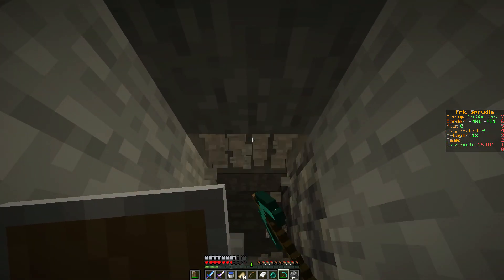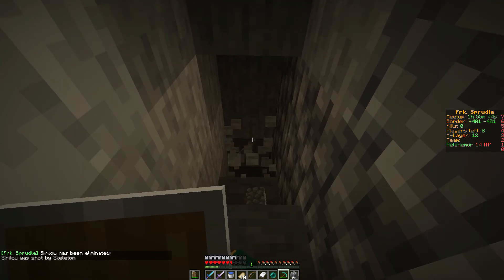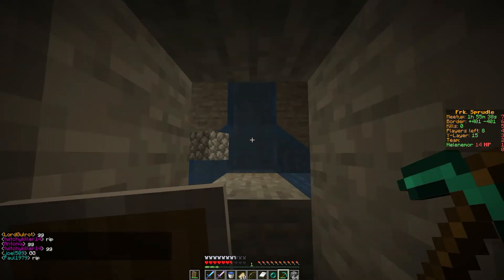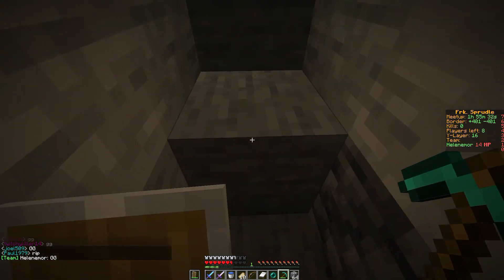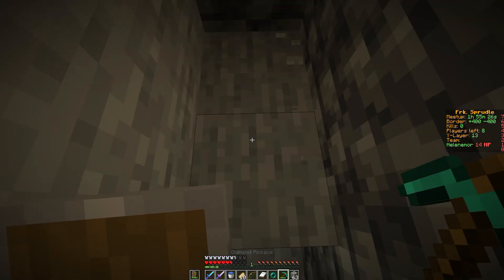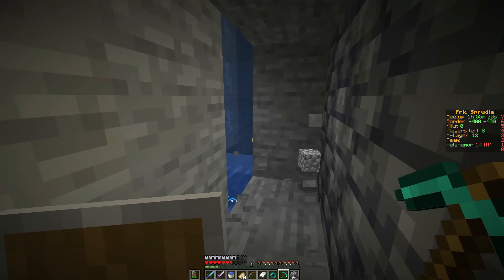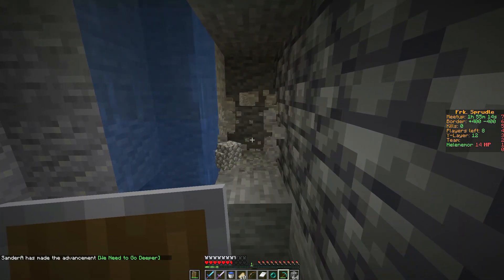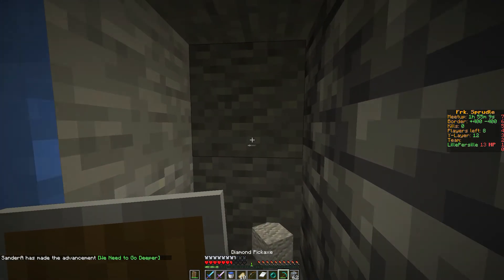Yeah, we should look for more and smelt it and make an anvil. Oh no, a skeleton again. Oh! There is a cave here — it's a ravine. I want to dig under the ravine because they are too dangerous. Okay, I'll bring the crafting table with us.